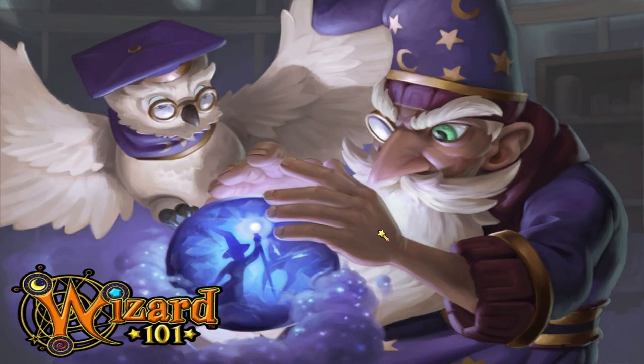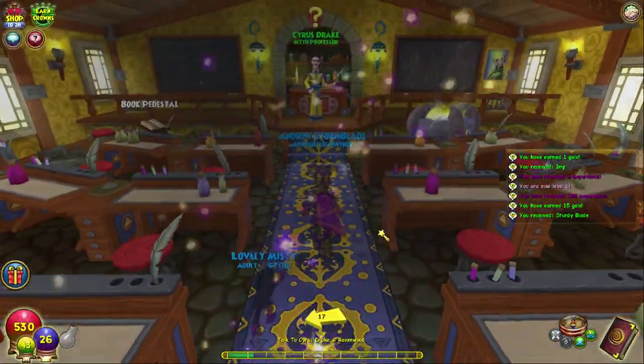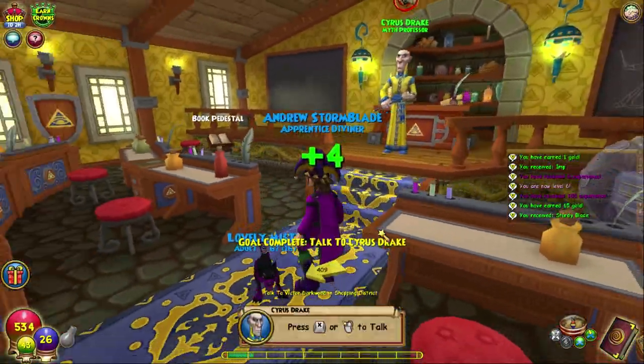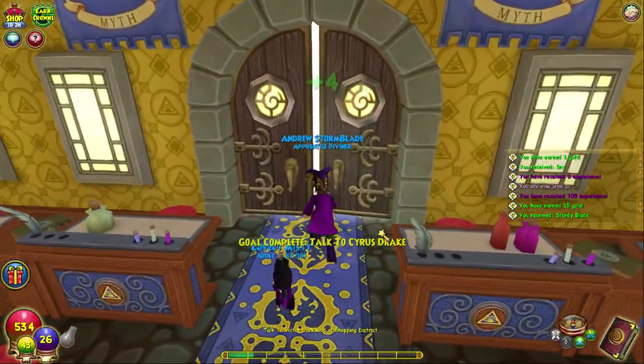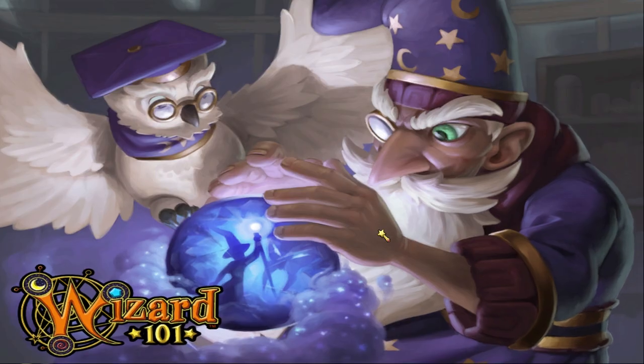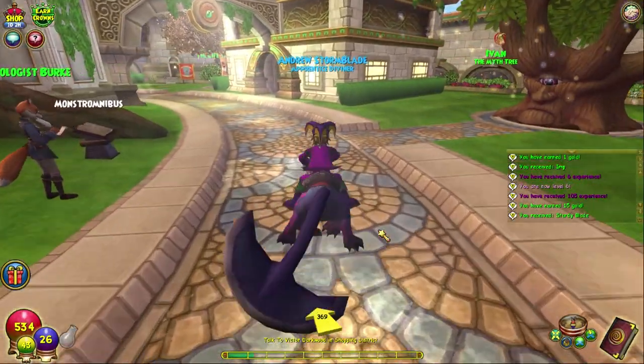I think when we recorded the A-team, it took us about 20 minutes to do. The whole of Wizard City itself, the free-to-play area, takes about an hour I would say — we'll find out when we get to Trident Avenue, which is going to be the last street. Spoiler alert.